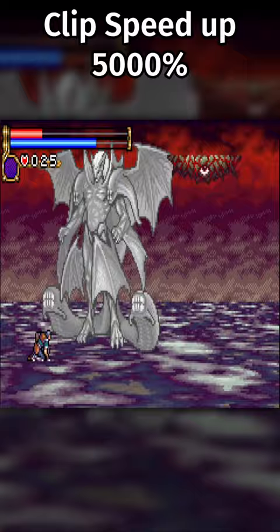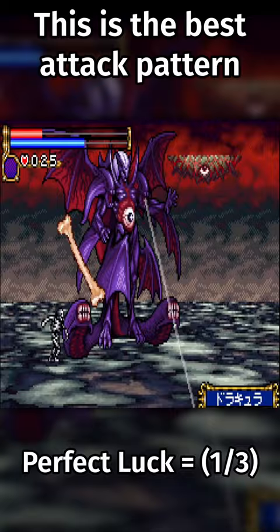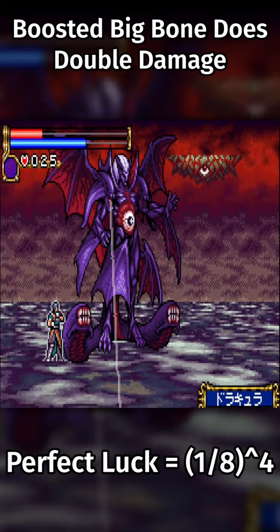During Dracula's second phase he will randomly choose one of three attacks, and only one of the three has a large window to attack him. They need three big bones plus a boosted big bone, boosted by quickly switching to Pluto plus Unicorn during the startup of the bone throw.